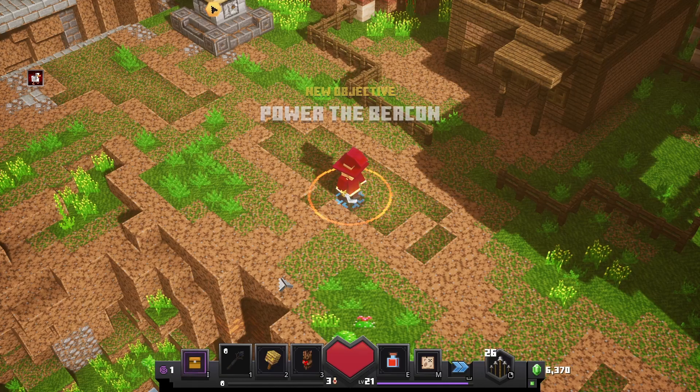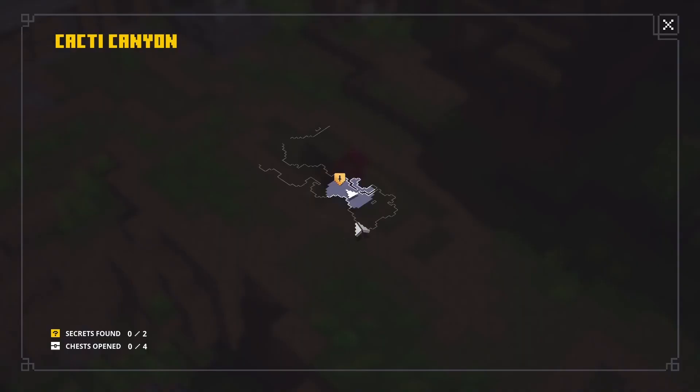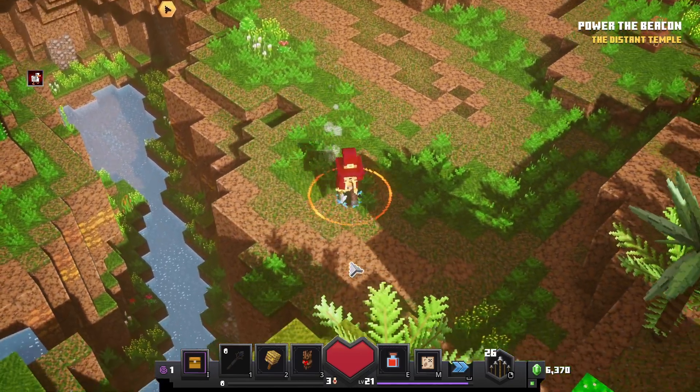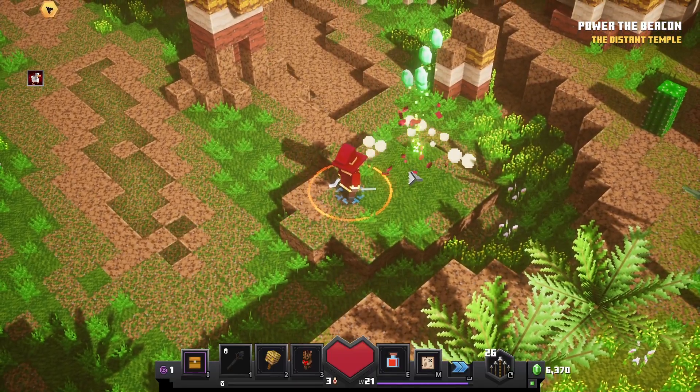A sprawling maze of malevolent mobs and lost secrets. There you go — there's some story for ya. Good old classic story. You know the drill? We have to always look at the map. That's my rules — gotta explore everything.